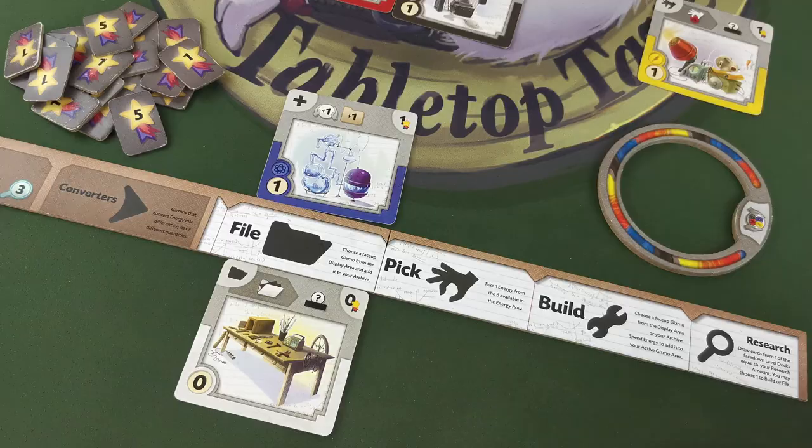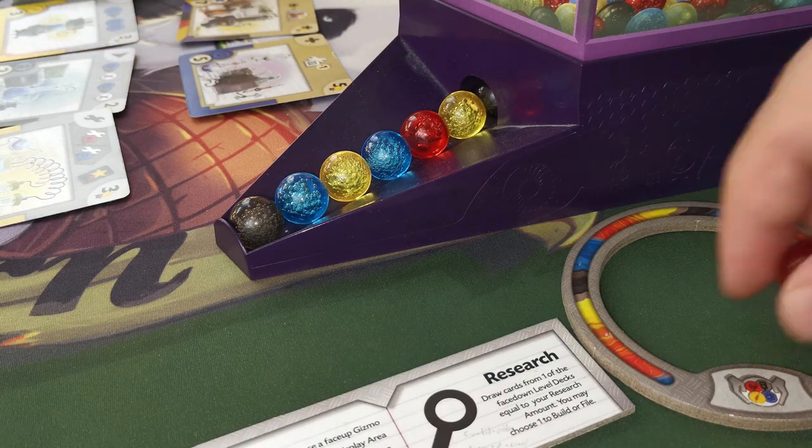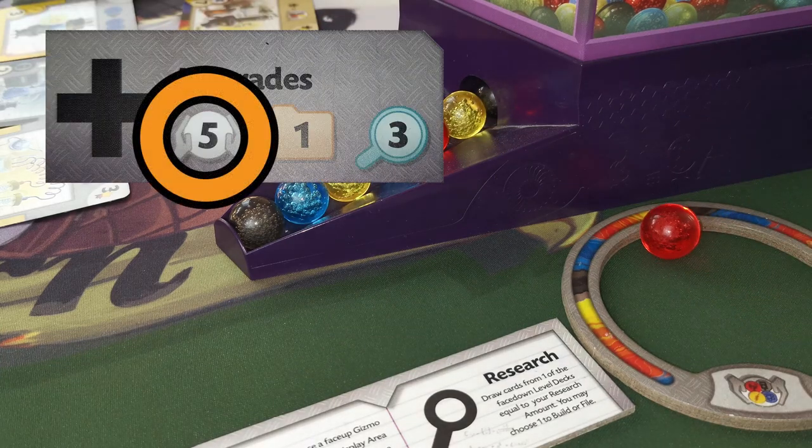Random pick has the player taking a random energy directly from the tray. The player can pick any energy from the energy roll to add to their storage. The number of energy they can store is determined by their storage limit stat.